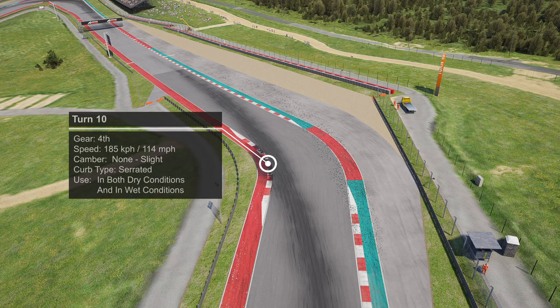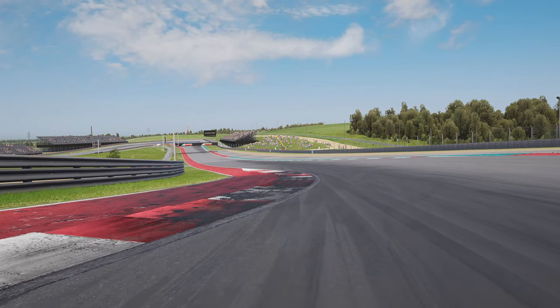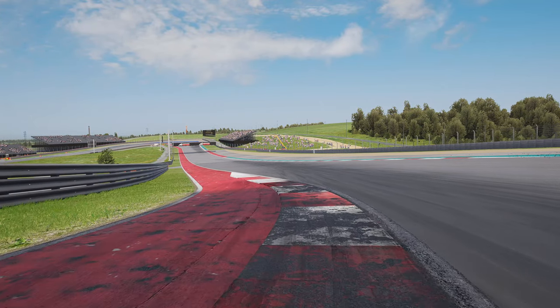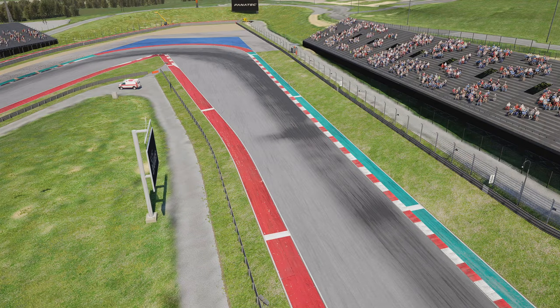Next up is the very quick left-handed kink of turn ten — again no need to slow down, should be flat out in both dry and wet conditions. You'll be accelerating up through fourth gear. Use the inside curb; you can do this in both dry and wet conditions. Although it's a little bit slippery in the wet, you should be generating enough downforce at this point to take the curb on the inside just fine. Coming down the hill brings you into the braking zone for turn eleven.